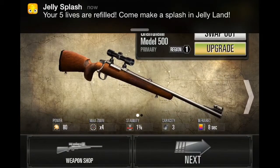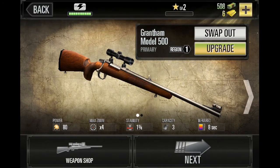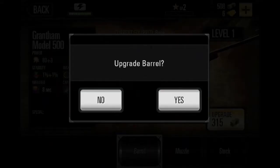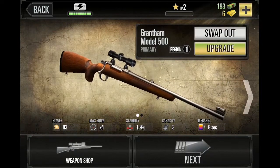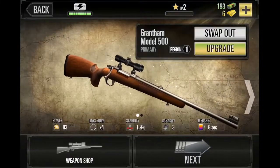There's a Jelly Splash ad — I just played you, could you remove yourself from my game? I'm trying to see how much money I have. Upgrade — why not, sure. Upgrade barrel, I don't know what that does but we're gonna spend our money. There we go, we've upgraded. Let's play now.